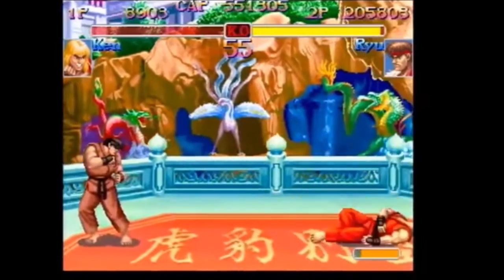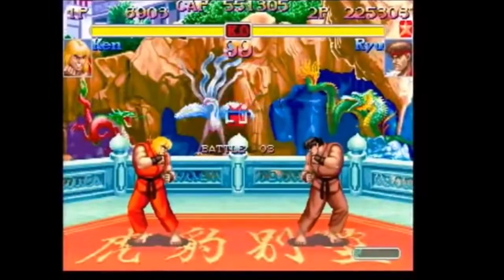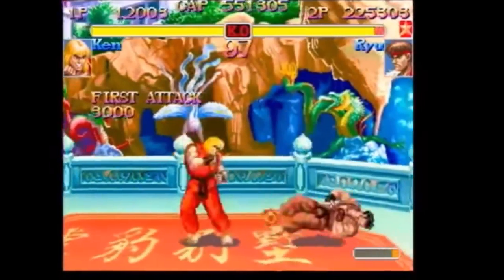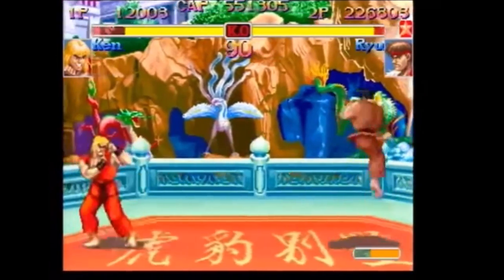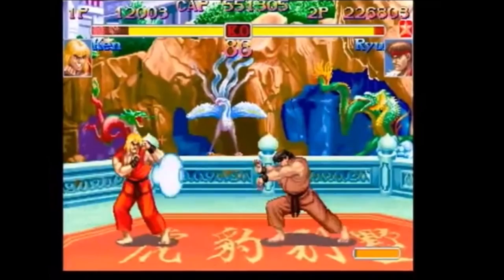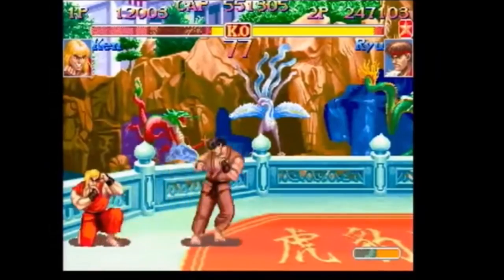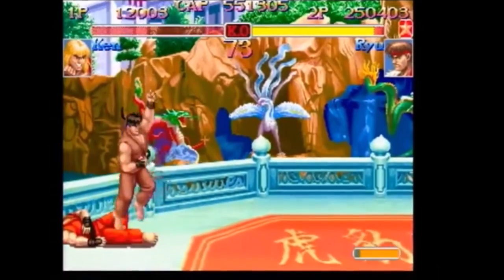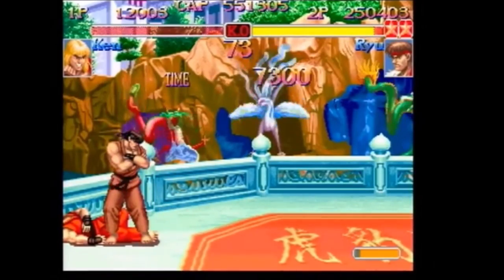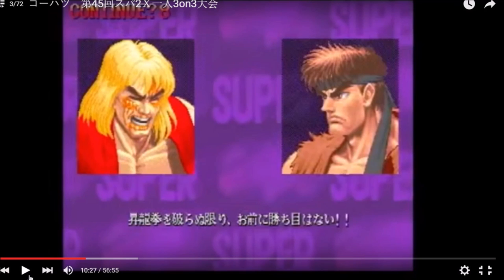In that first round, once he got Ken in the corner, he was using a lot of raw buttons on block to space himself out and try to get a whiff punish. He was able to cancel into a fireball to maintain pressure — sweeps are cancelable into fireballs for Ryu and Ken in this game. And right there: solar plexus into crouching short to space himself, getting the sweep whiff punish when Ken missed his low forward.